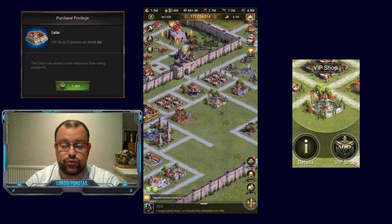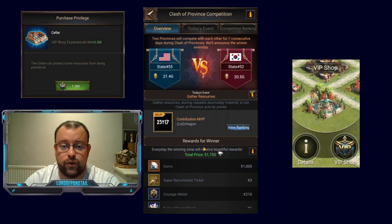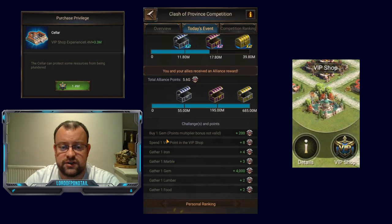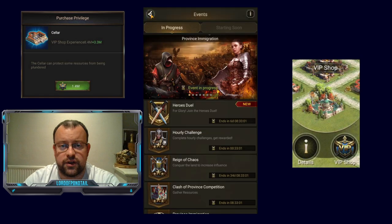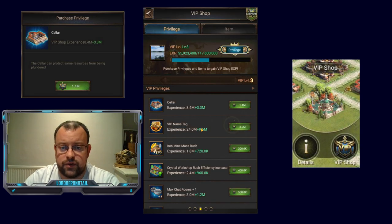That's just to give you a broad idea of why I'm doing this. The second thing to think about when spending your VIP points is that on Mondays — Gathering Day — you do get Clash of Province points for any VIP points spent. Today's event: spend one VIP point in the VIP shop and that gives you eight points towards your Clash of Province score. For those of you who have the VIP shop unlocked, if you're looking to unlock any of the privilege items, go to the VIP shop — there are two sections: privilege and item.